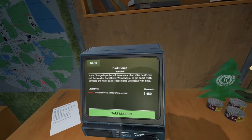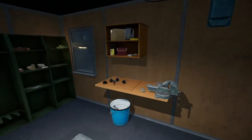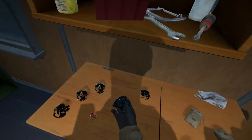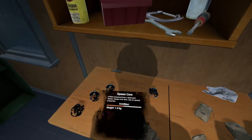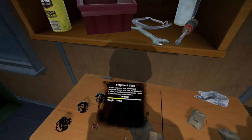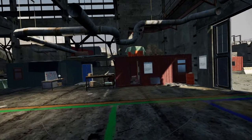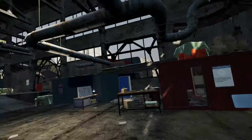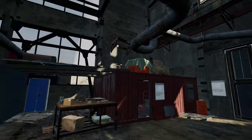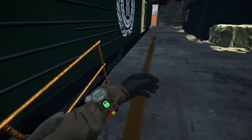This one looks like it's on its way out but it's a bit different. Spawn core — condition is half. Fragment core. So we can turn this in right away. Now we can sprint — it was our stamina that was down. It just goes amber when it's low.